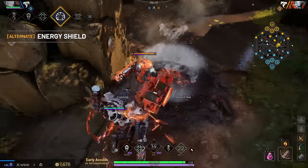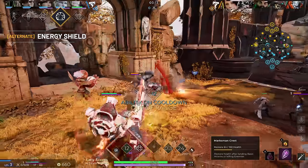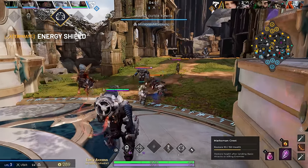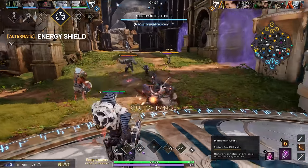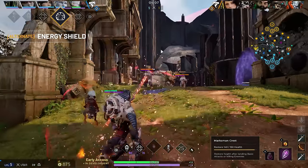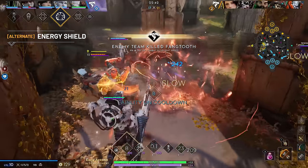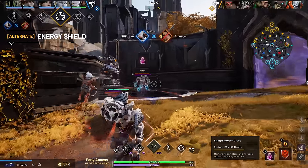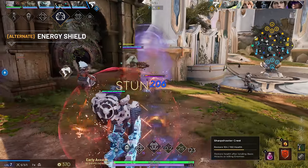Grimm.EXE's alternate ability is Energy Shield, where they activate an electrical shield around them for a short duration that blocks the next incoming enemy ability. If the shield successfully blocks an ability, Grimm.EXE recharges a portion of their missing mana. This ability is perfect for avoiding enemy crowd control or high-damaging abilities, but Energy Shield has a very short duration, making this defensive skill extremely strong but tricky to master.